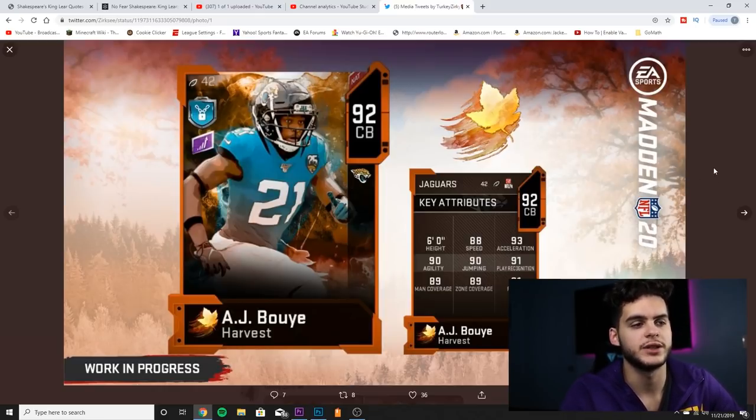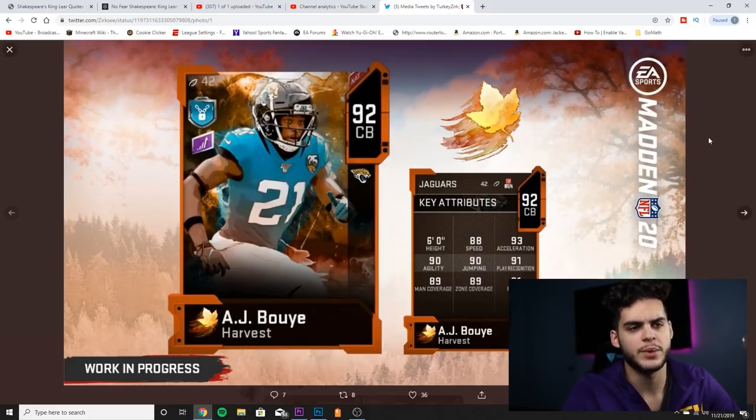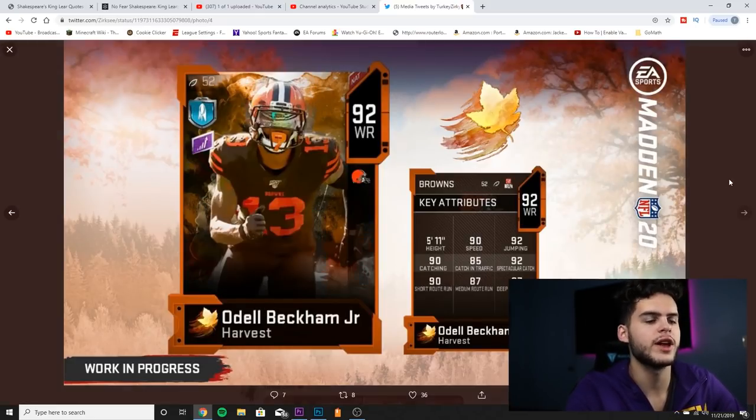Next is AJ Bouye at number 5. The only reason he's not higher is his speed and the fact that he looks like a carbon copy of Jalen Ramsey — just slightly less athletic. He's got 88 speed, 93 acceleration, 90 agility, 90 jumping, 91 play recognition, 89 man coverage, 89 zone coverage, and 91 press. Powered up and chemmed up, he'd have 89 speed and most stats above 90. But I'd rather just have Jalen Ramsey for a similar value, especially since Ramsey was also obtainable for free from the MUT Hero solos.